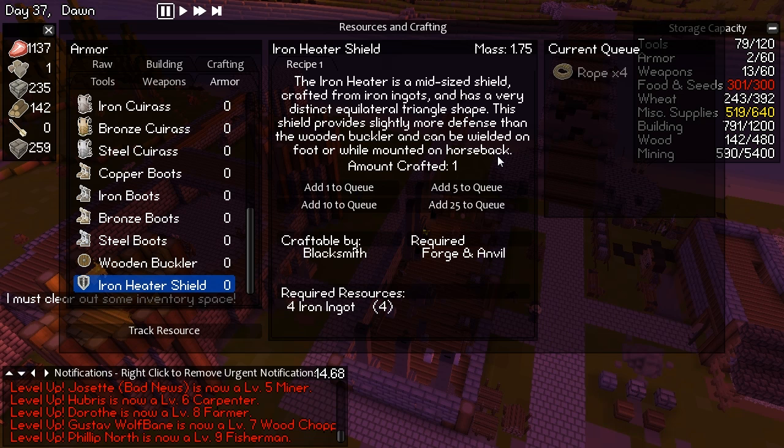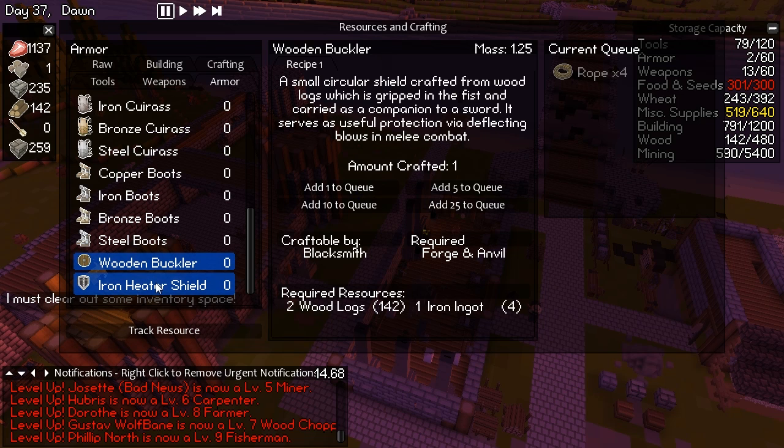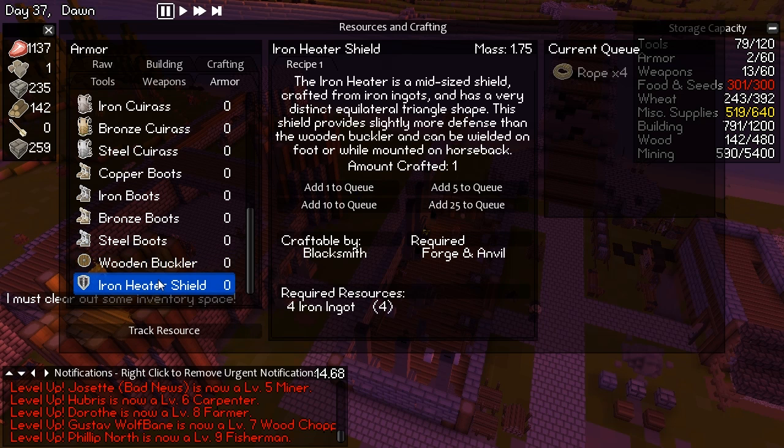I'm looking forward to the stable system. I haven't found any horses yet so I'm not sure how that works. That's pretty fantastic they've got that in mind. It serves as useful protection by deflecting blows in melee combat. The iron shield is a mid-sized shield crafted from iron ingots and has a very distinct triangle shape. It provides slightly more defense than the wooden buckler and can be wielded on foot or while mounted on horseback.